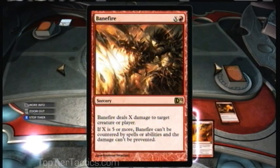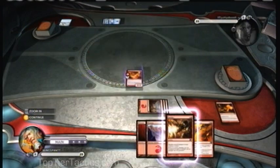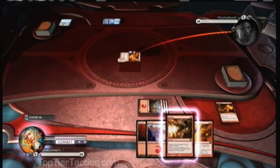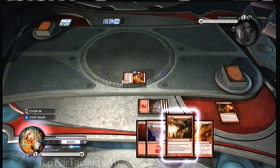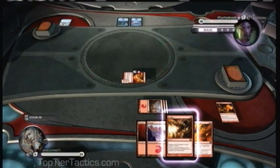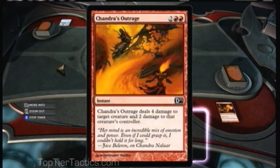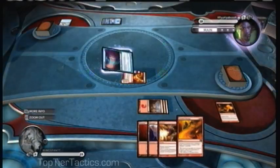I'm going to play Chandra's Phoenix and then Banefire. Banefire is a great card because it's an X-damage burn spell — once X is higher than 5, your opponent cannot prevent it in any way. They cannot counter it and they cannot prevent the damage. That's great against blue because if you can get enough land out and they're below your land count, you can finish them off and there's nothing they can do about it.